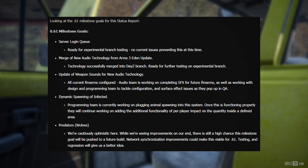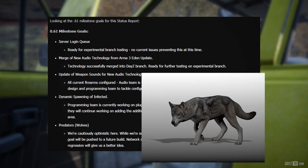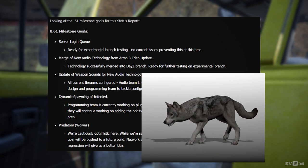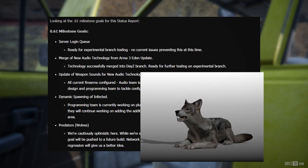Dynamic spawning of infected — the programming team is currently working on plugging animal spawning into this system. Once this is functioning properly, they will continue working on adding the additional functionality of per-player impact on the quantity inside a defined area. Predators and wolves — we're cautiously optimistic; while we're seeing improvements on our end, there is still a high chance this milestone goal will be pushed to a future build. Network synchronization improvements could make this viable for .61; testing and regression will give us a better idea.